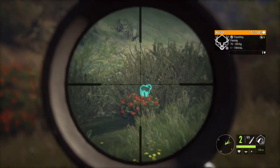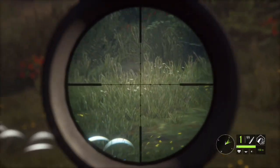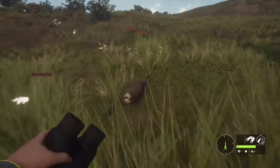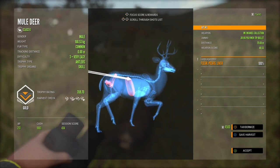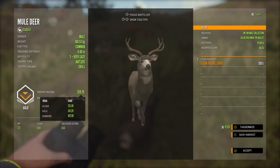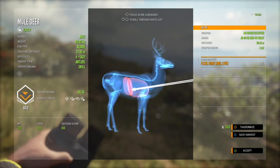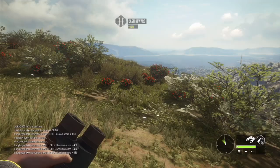Diamond mule deer are just gorgeous — they're one of those animals where you can look at them and know it's a diamond or know it's not. Not a lot of animals are like that, where you can actually tell from looking at them whether they'll make diamond. True Racks for mule deer are coming out on August 11th with the console release of the Rocky Mountains map. As of August 11th, legacy diamonds will be no more, so we definitely need to get ourselves a legacy diamond mule deer. We have a really nice gold 361.3, weighing 170.03, with a single lung liver shot.